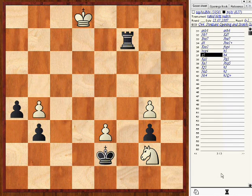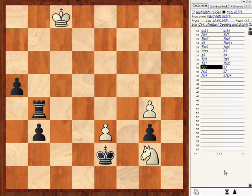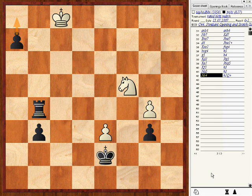I take. He takes. Move up. He moves down. King moves over. Slide the rook over. Take the pawn. And march the pawn up to become a queen. As you can see he's trying to get his knight into a better position here, but it's too late. He concedes at this point.